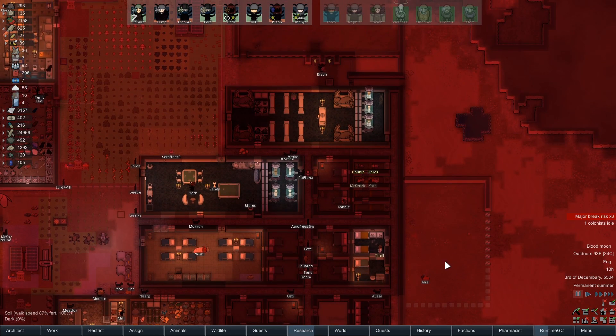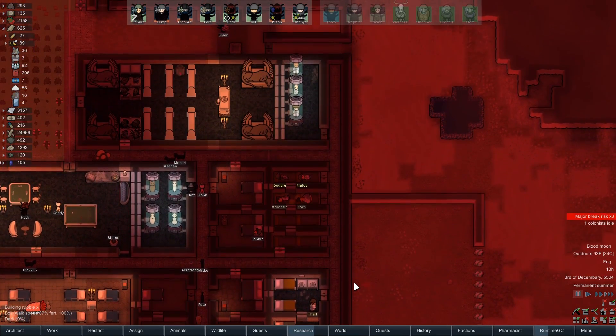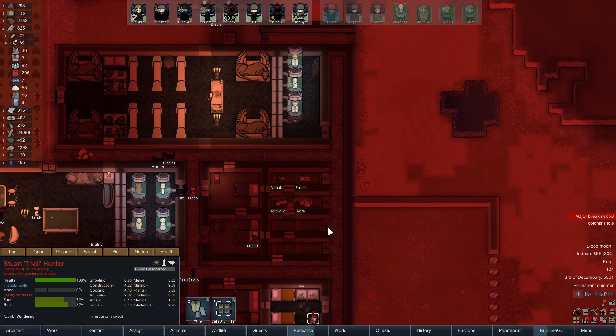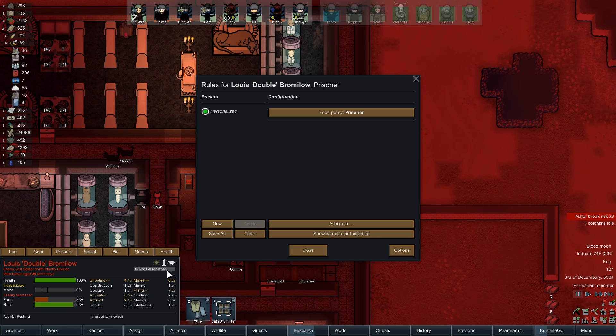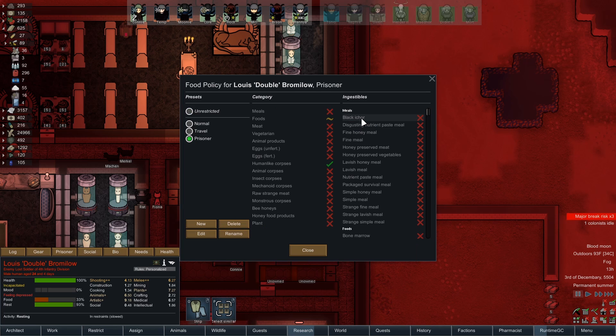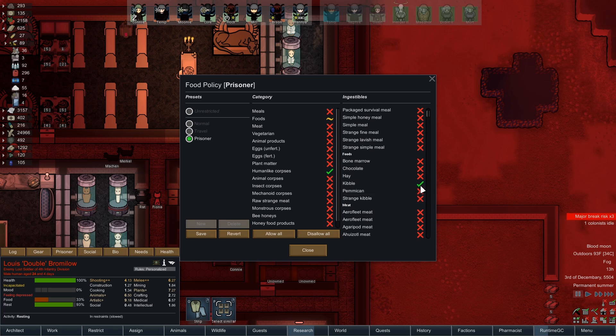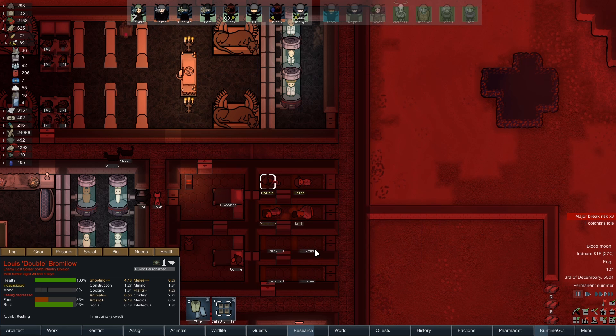You guys should all be set to prisoner. I think I'm going to have to change this, because I can't really afford to give you kibble right now. I need the kibble for my animals. So you're just going to have to eat corpses. And I'm sorry about that. But actually, I'm not sorry.